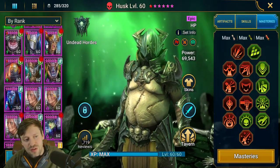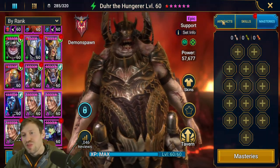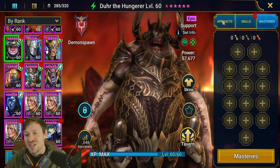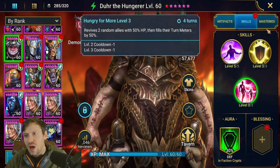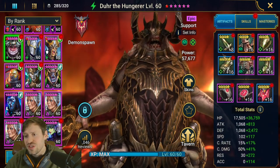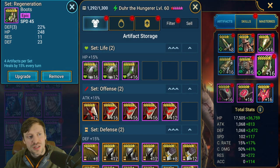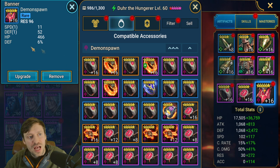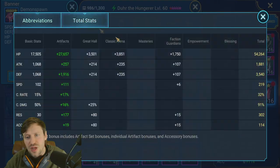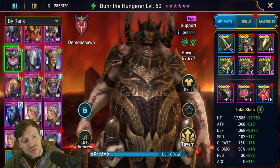Dur does not need masteries at all, but if you were going to give him some I'd go defense and offense tree. His gear is: HP on the gloves, defense on the chest, speed on the boots, defense on the ring, HP on the amulet, and resistance on the banner. The important stats are HP, defense, speed, and resistance.